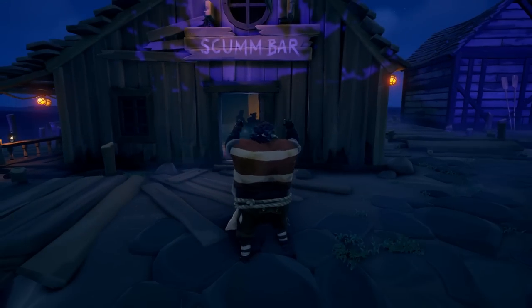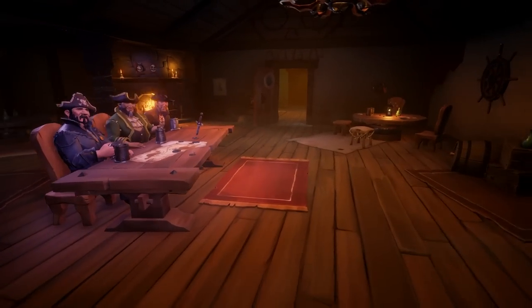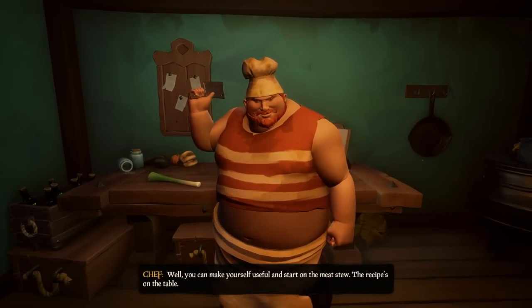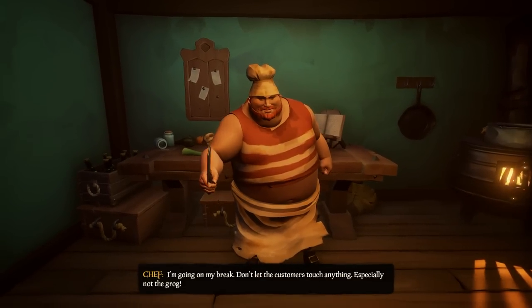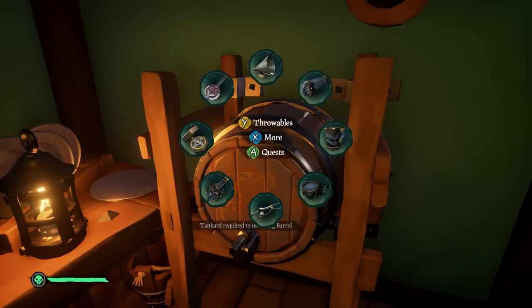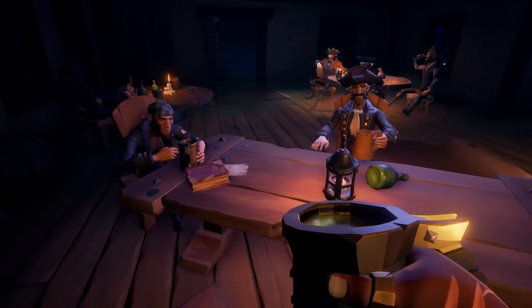We're back at the Scumbar and I am dressed for my new job. We are going to head into the Scumbar, get everybody drunk, make a recipe, and do some work for the chef. We're going to go all the way back and talk to the chef. He tells us to make the meat stew and the recipe is on the beam. We'll need to make that for the dogs in the alley. But first, what we're going to do is get some more pieces of eight — the chef will waddle out, we'll take our tankard, and go get each of the pirates in the bar area drunk with the special drink. They'll pass out, allowing us to steal pieces of eight from them.